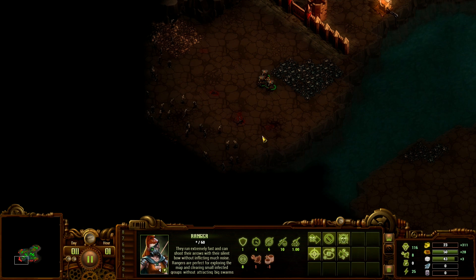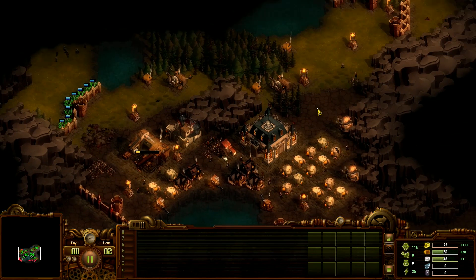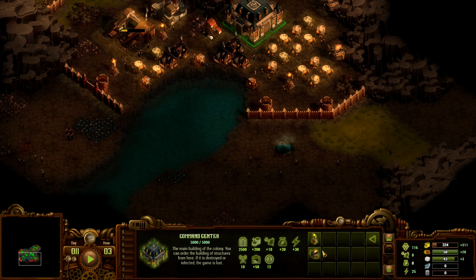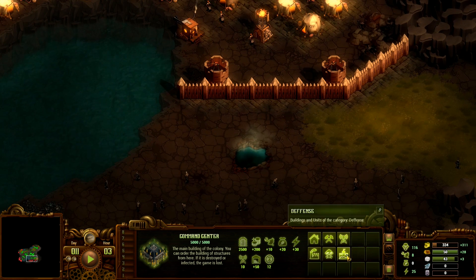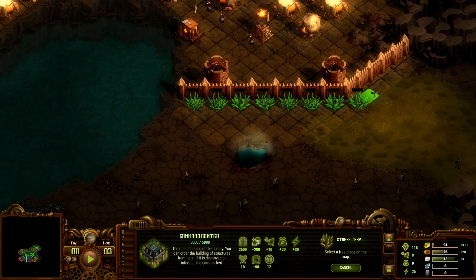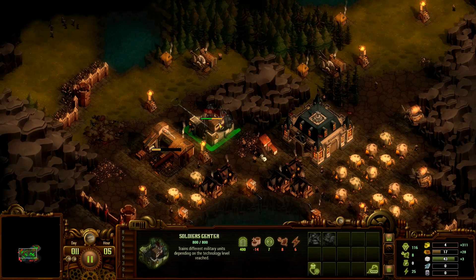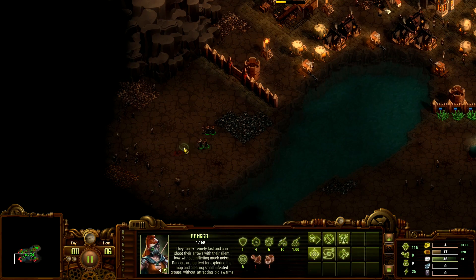There are a lot of zombies in this area — we have to kill all of them if we want that iron. And we do want the iron. So more stakes because we have quite a lot of wood. Let's keep clearing.